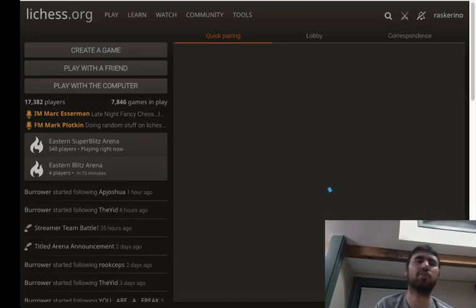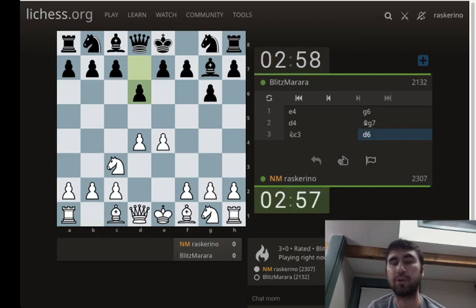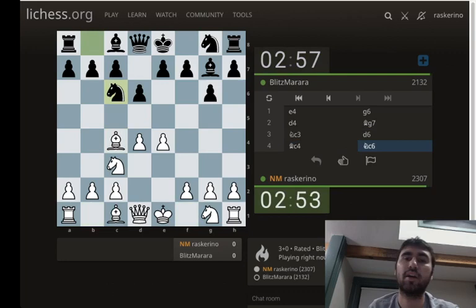I just recorded a video on how to learn openings in general, specifically the classical Sicilian, and now I'm very excited to try to play the classical Sicilian. Of course, I'll only get white or have opponents play d4.